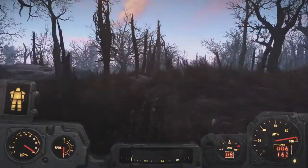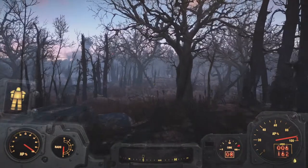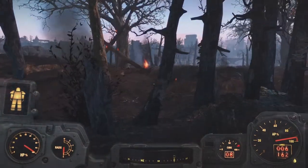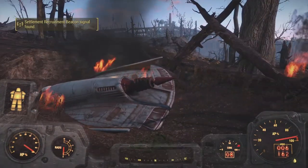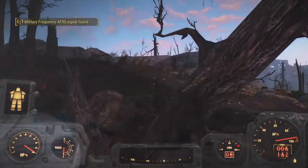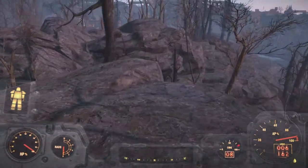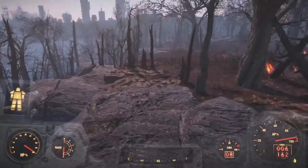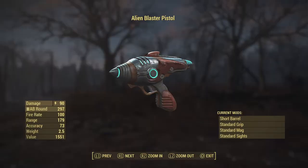The next thing I wanted to show you is that I already cleared out the alien ship that crashed, but I wanted to show it in case you haven't seen it. It's right next to Overland Station. I already killed the alien to get the alien blaster, but if you follow those green bloodstains you'll get to a cave right behind the ship. You can go in there, kill the alien, and grab the alien blaster. The alien is pretty easy to kill — one shot with the sniper rifle.